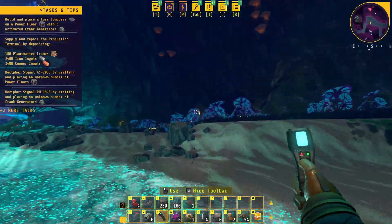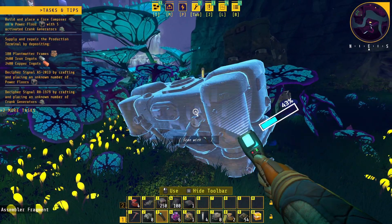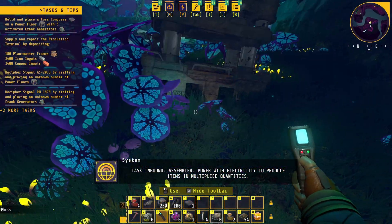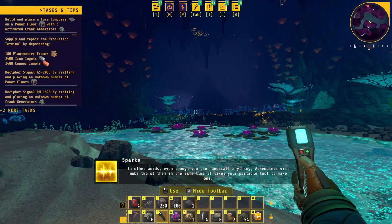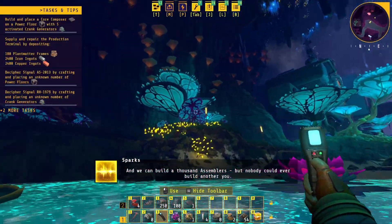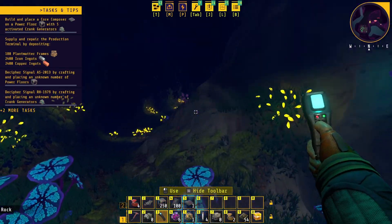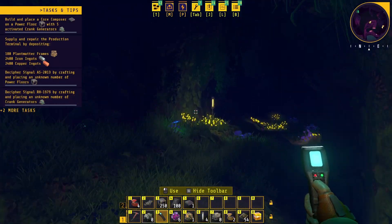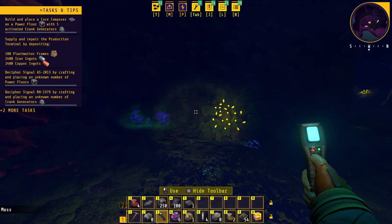I think I've scanned all this already so there's no point scanning it again. What's that - is that still the steel task? Inbound assembler: power with electricity to produce items in multiple quantities. Even though you can handcraft anything, assemblers will make two at a time - that's going to help loads. There's loads of stuff for me to explore. That's a load of copper there. What's this - another area? I played Minecraft and you always followed the torches because you get lost otherwise. Just seems to be another big load of copper.